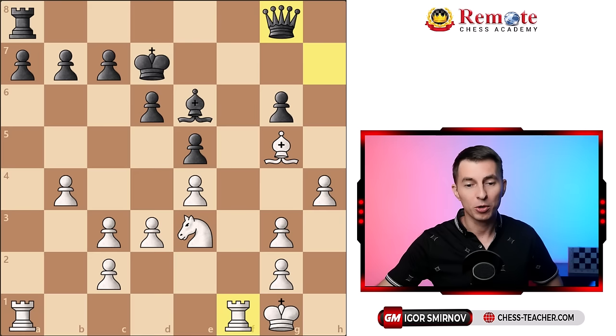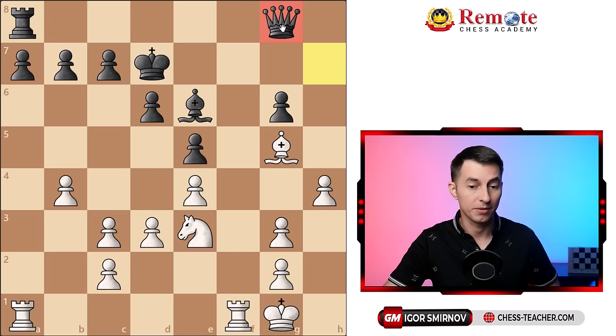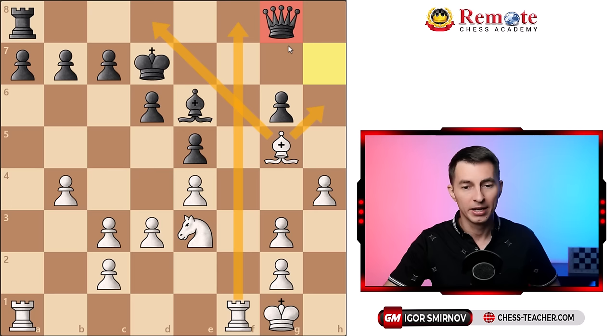If we talk about black's pieces: they have a bishop which is pretty active — it controls a bunch of squares, that's nice for black. But the other black pieces are completely passive. The rook on a8 is doing nothing in the corner — completely bad. The queen on g8 is also doing nothing, completely bad, and it's pretty hard to move it around given the fact that white is controlling a bunch of squares there. The queen can barely move and doesn't do anything, so the queen is also completely passive.